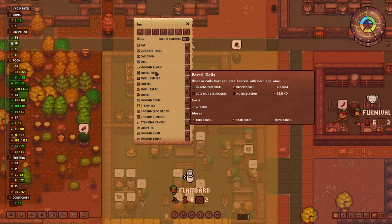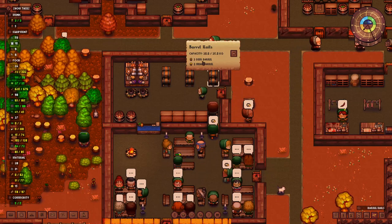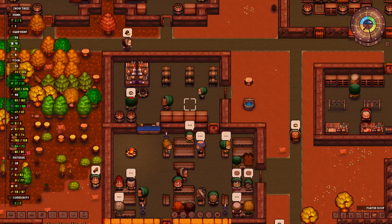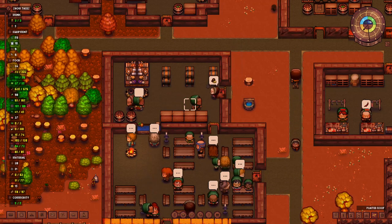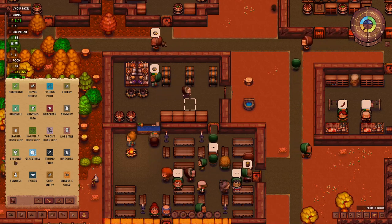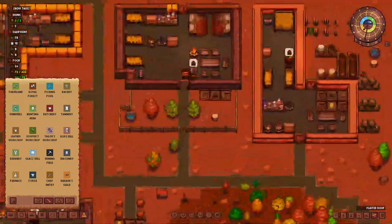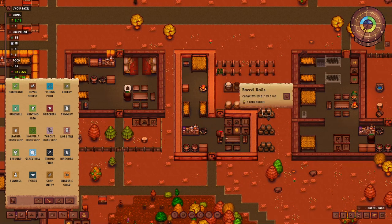To store that you need barrel rails — that's what they're called. We have three of them, and this is where the barrels are stored. You need to make sure the person of the family running the inn has enough money to buy that, and that you have it available for selling somewhere. You can either buy it from the caravans, or you can produce it yourself. For beer, that's in the peasants menu at the brewery, so you need a brewer profession.